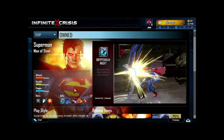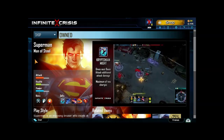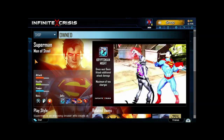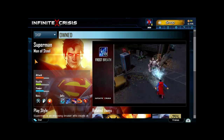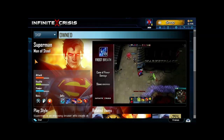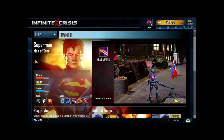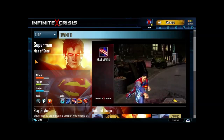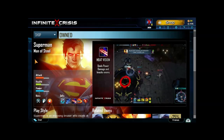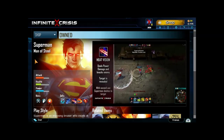Kryptonian Might gives your next basic attack additional attack damage. It has a maximum of two charges and using it consumes a charge. Use Frost Breath to exhale a frosty cone of power damage that slows enemies for a short time. Heat Vision fires a targeted energy blast at your enemy, dealing power damage and knocking them back. Your target is also revealed, and using Heat Vision again causes Superman to dash to your target.